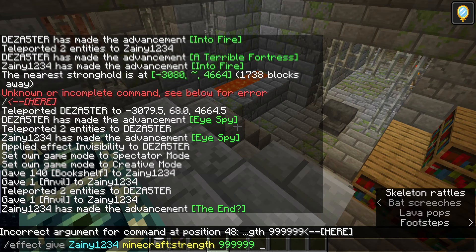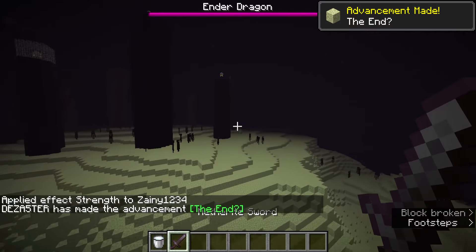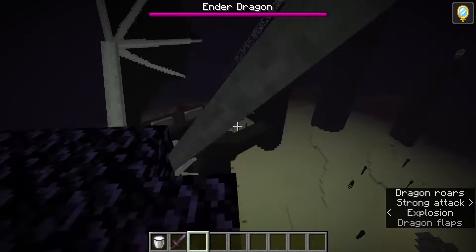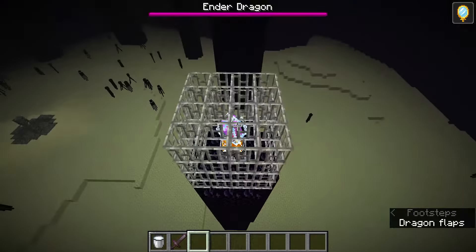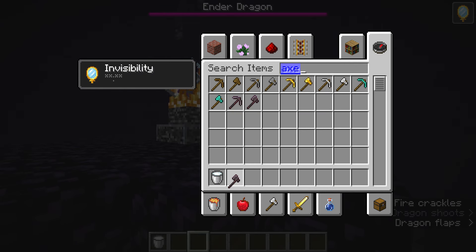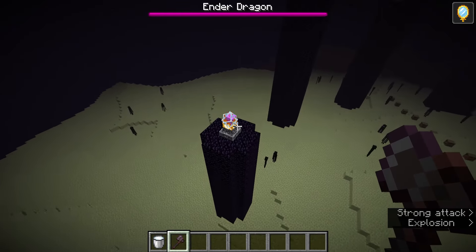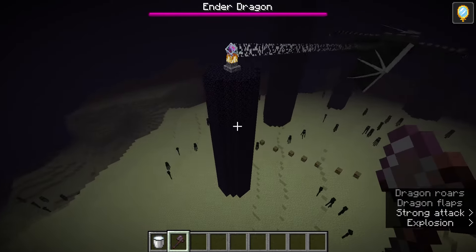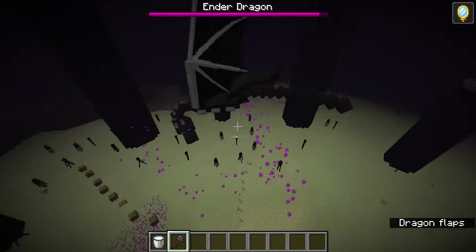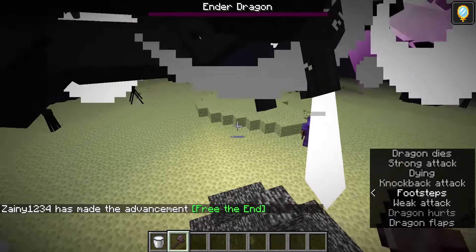I hope all the crystals are gone when I come in. Strength! Yeah, that's good. I heard that strength is insanely OP in 1.16.3. Come on, ender dragon - gotcha! Time to go. Yeah, I did it!